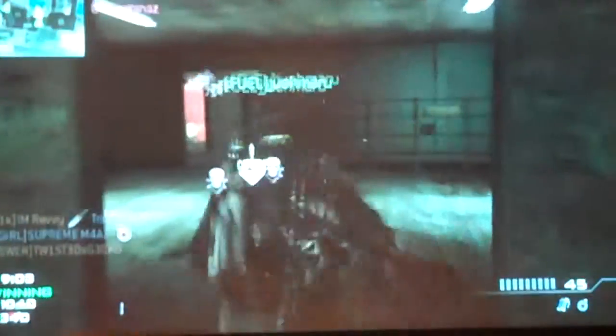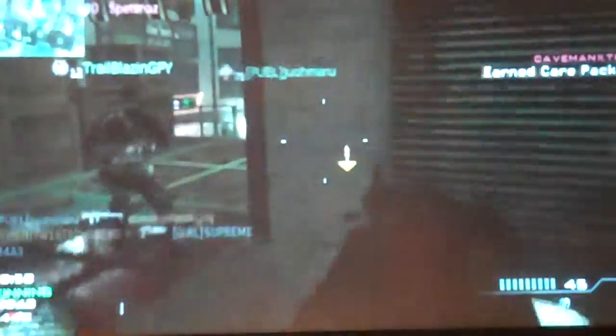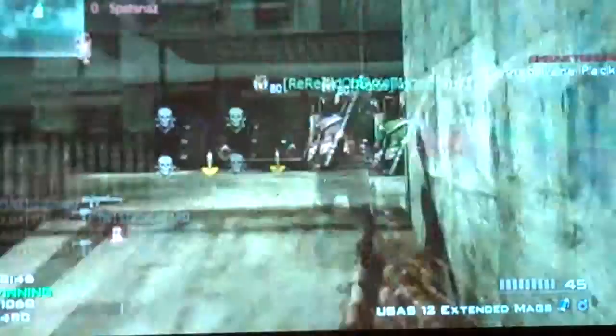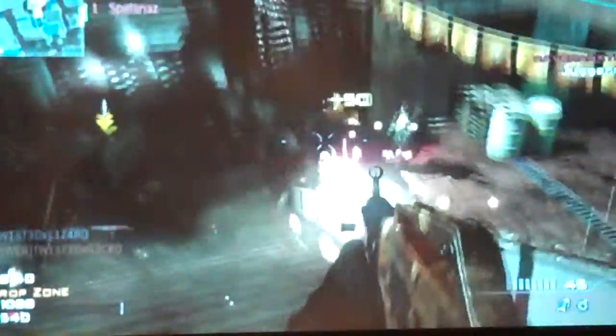The class setup for this weapon is pretty complex. I recommend this class setup for pretty much every shotgun except the AA-12. With proficiencies, you want to start off with Kick, just to give the shotgun more accuracy. Then you want to move on to Focus once you unlock it, because it will reduce your flinch when you get hit, so that will help you stay on target with your shotgun.